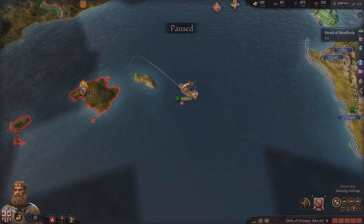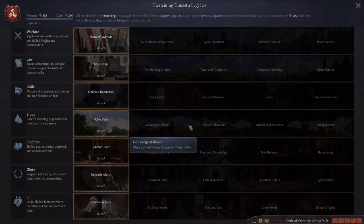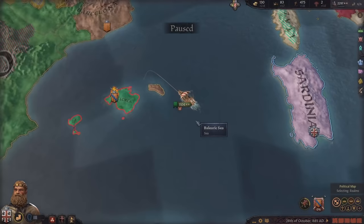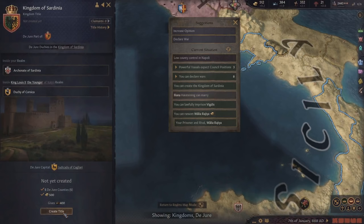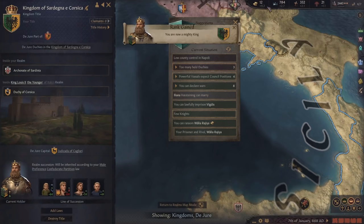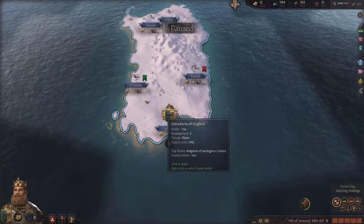We finally got enough renown so we can choose a dynastic legacy. We are going to go with the blood dynastic legacy, which is going to be huge for our game. As you can see it increases the chance of inheriting a good trait - one that our characters already have or a new one - by plus 30%, and that should help our eugenics mission quite a bit. I just got enough money to create the kingdom of Sardinia too, which should help with our renown and prestige.